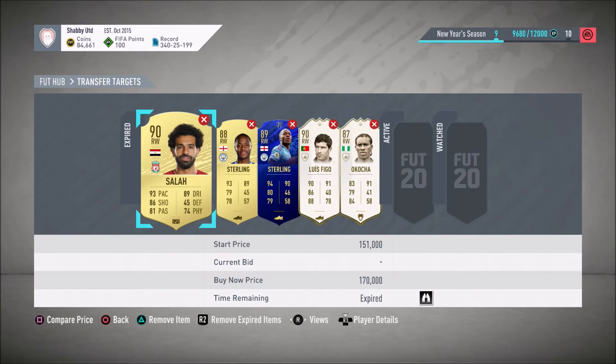First of all, we'll look at Mohamed Salah — 150k for a 90-rated card, so one rating less. Good pace, good dribbling, good shooting, good passing — pretty similar stats, not quite as high as the Bernardo card, but less than half the price.